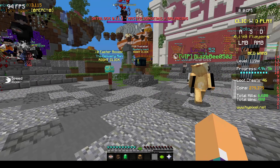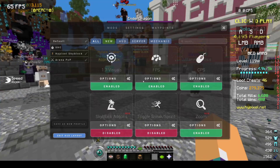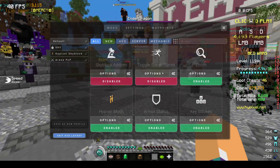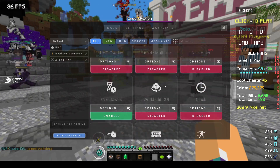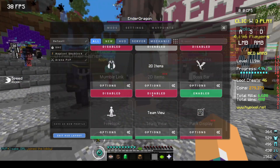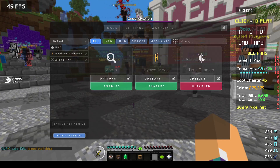But in Lunar Client, if I go to settings — which by the way you can do by pressing the right shift button on the keyboard — you can see that here I have all my mods. And there is no level head mod. If I go in the search bar and search 'level head mod,' there's no level head mod.